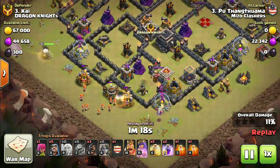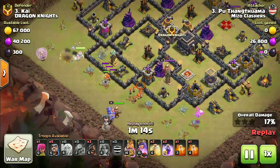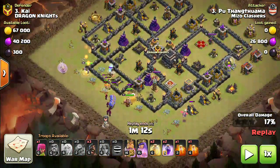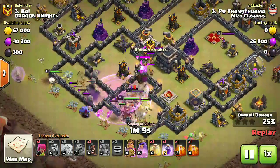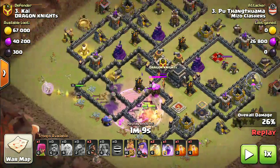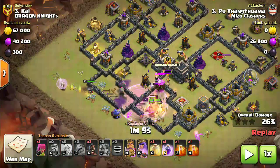Now the Valkyries came out and they will be followed by the bowlers. Look carefully here — we'll deploy the kill squad around here. When the CC troops come out, we kill them with the poison and all that. It's up to the Valkyrie and the bowler mainly.